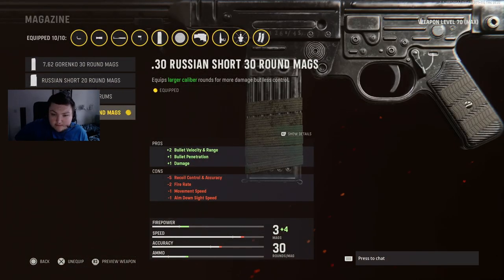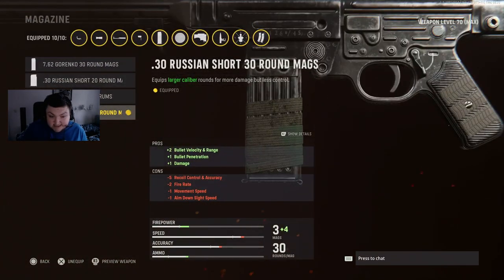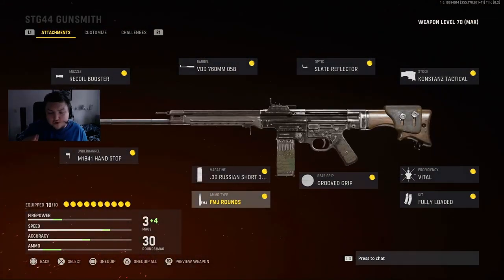The 30 Russian short 30-round mag — you basically want this because it increases bullet penetration, range, and damage. It does have minus-five recoil control, but honestly it's not even noticeable. You're gonna want FMJ to pair with these mags — as you can see this already does increased bullet penetration. With this mag and ammo type you're able to literally shoot through every single wall in the game. If you pair it with the piercing vision perk you get so many free kills just from wall-banging.